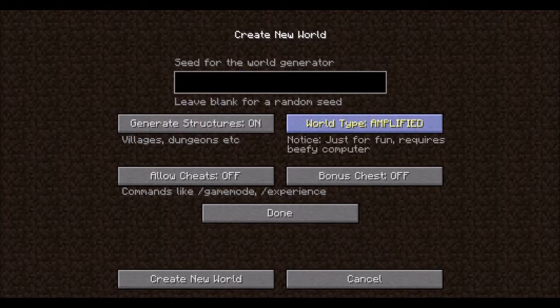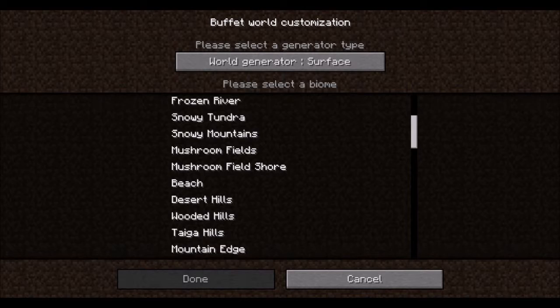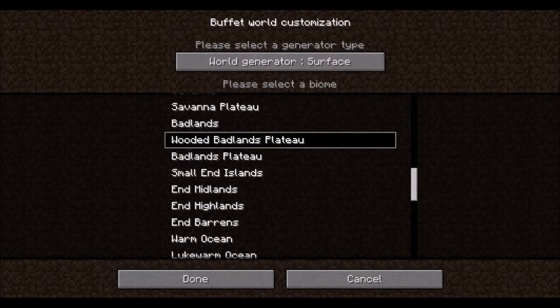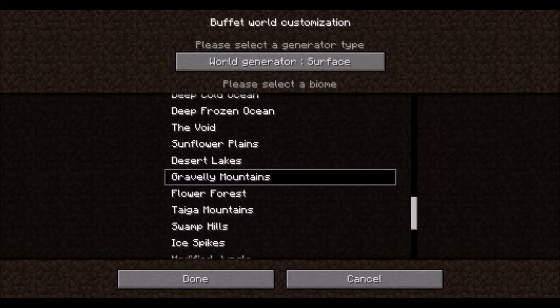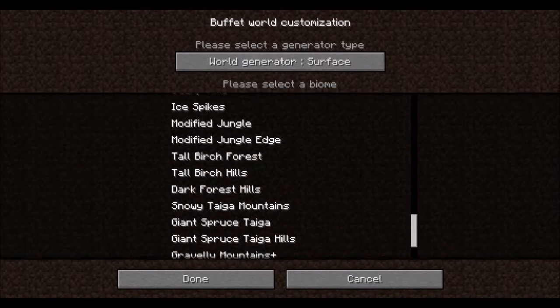Also if we go into buffet mode and scroll down a bit, there have been a lot of biomes that have been renamed. Wooded Badlands Plateau is the old Mesa Plateau, and Gravelly Mountains is the old Extreme Hills or the Gravelly Extreme Hills version.